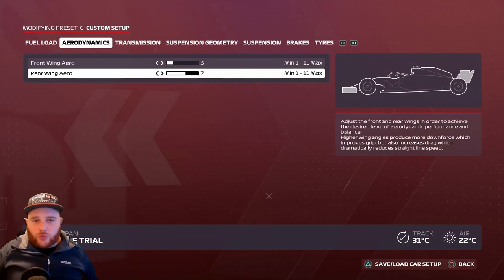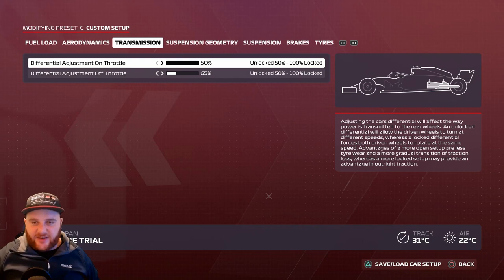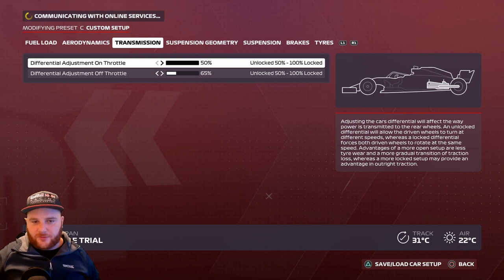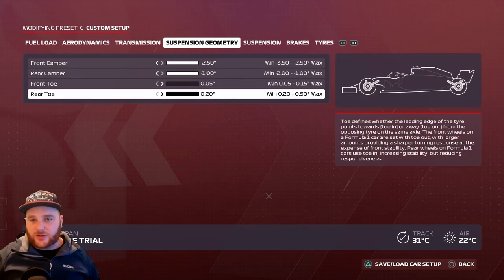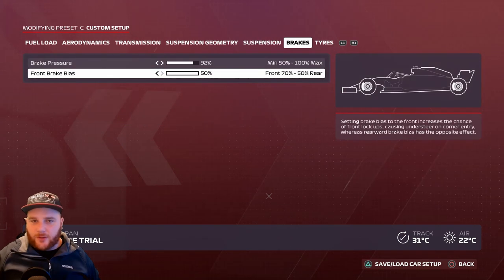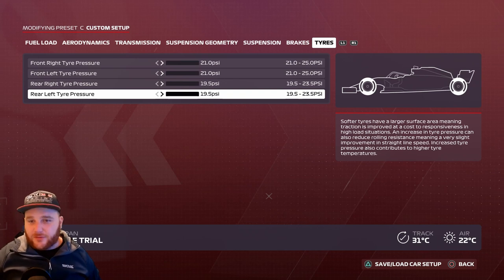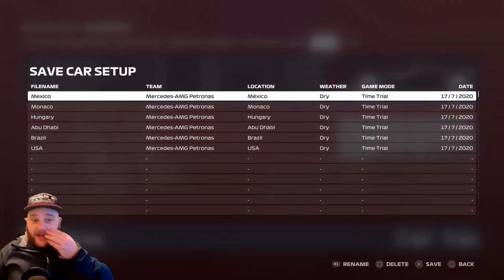Japan setup: Aerodynamics — front wing 3, rear wing 7. Transmission — on-throttle 50%, off-throttle 65%. Suspension geometry — 2.50, 1.0, 0.05, 0.20. Suspension: 1, 7, 4, 10, 3, 4. Brake pressure 92%, front brake bias 50%. Tire pressures: 21.0, 21.0, 19.5, 19.5. Pause the video any time you need to.